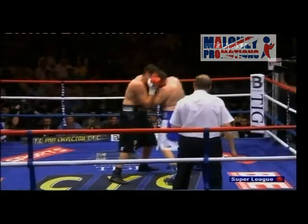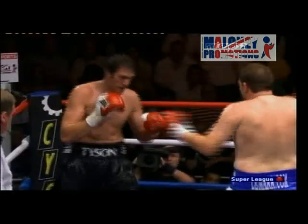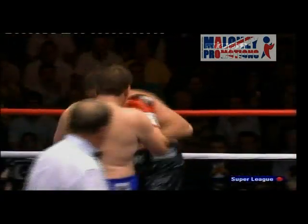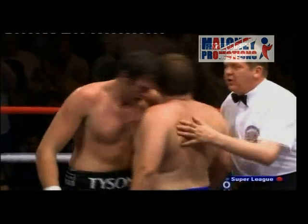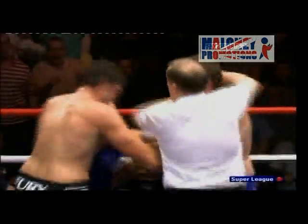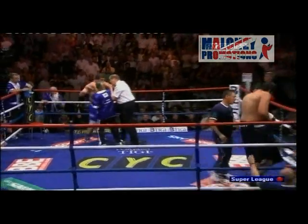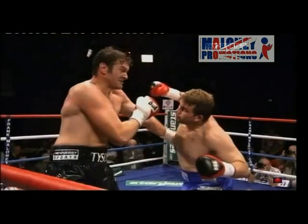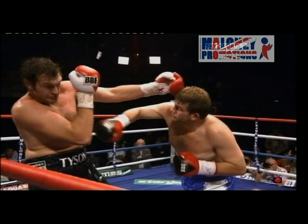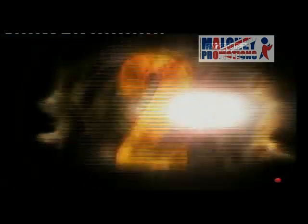Good shots from McDermott and Fury is in a fight for the first time. Look at that from McDermott — he is not used to this kind of pressure. They're up in the heads at the bell, McDermott in with the head. Terry O'Connor has gone into that corner: long reach, close down that reach and put the pressure on. Aim that right hand over the top and that started to chop Fury off, take him out of his stride.